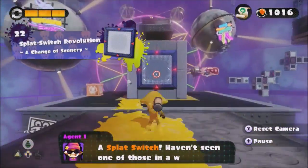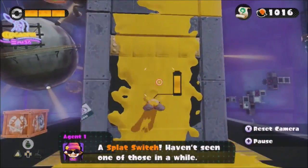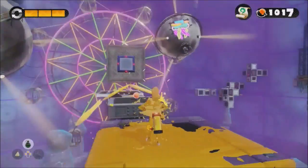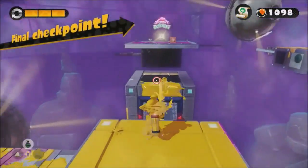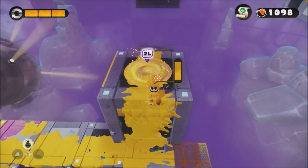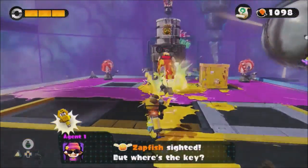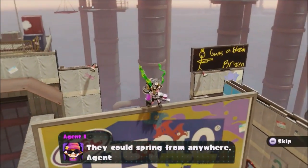Splat Switch Revolution introduces a great mechanic called Splat Switches. When you ink these switches they change the platforms you are on, whether by rotating them or by moving them completely. It's especially funny to see Octo Troopers standing on the walls of the blocks you traverse on. Sadly this is the only stage with Splat Switches, but it introduces them and shows them off in a fashion that's really well designed.